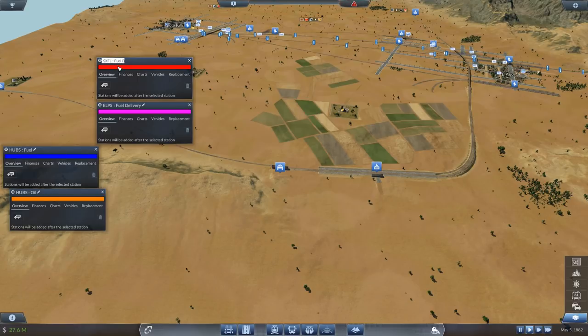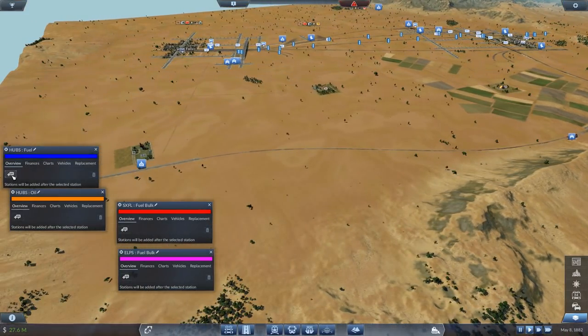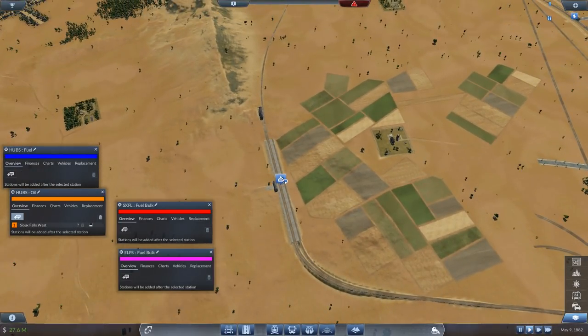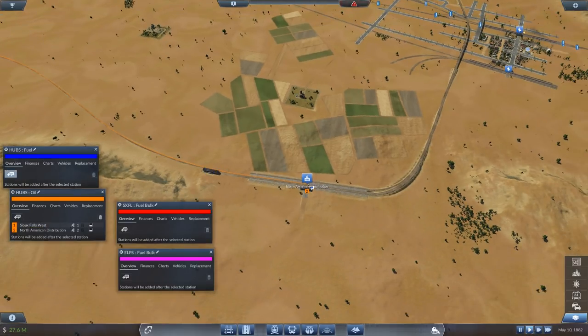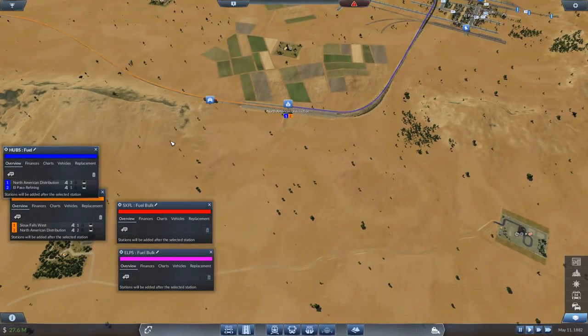We've got one, two, three, four trains to plop in. Here we go — so we're going to call this HUBS: Hub South. That's the name we've gone with. Hub south: oil. And then from here we'll go with hub south: fuel. You went to the effort of using colons elsewhere — fuel. And then oil. My naming convention's a wreck lying by the side of the road, smoke pouring out of the bonnet and nobody stopping to help. This one's going to be Alps fuel delivery, and this one's going to be whatever I called Sioux Falls: SXFL. Fuel bulk — delivery, we've used somewhere else I'm sure of it. We're in the heady early days of trying to set naming conventions up, and that's always going to be challenging.